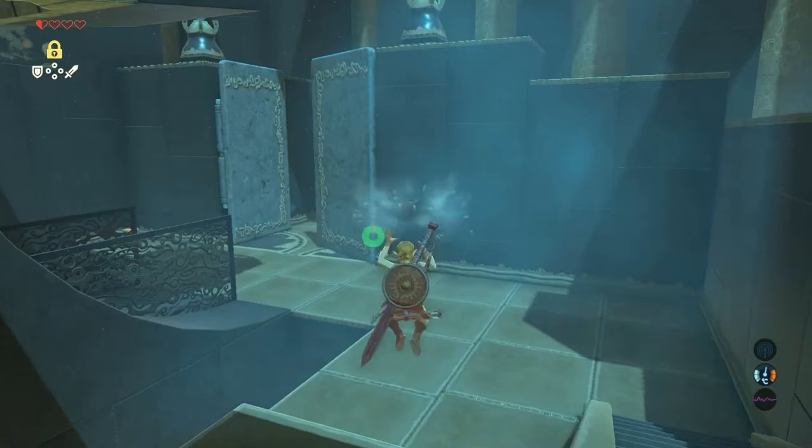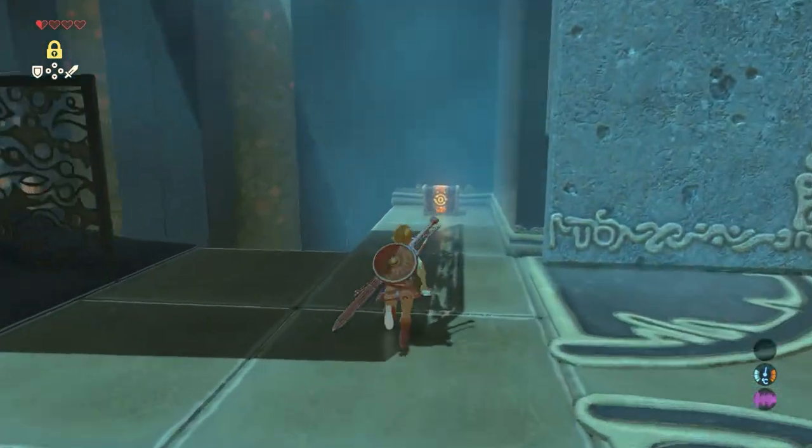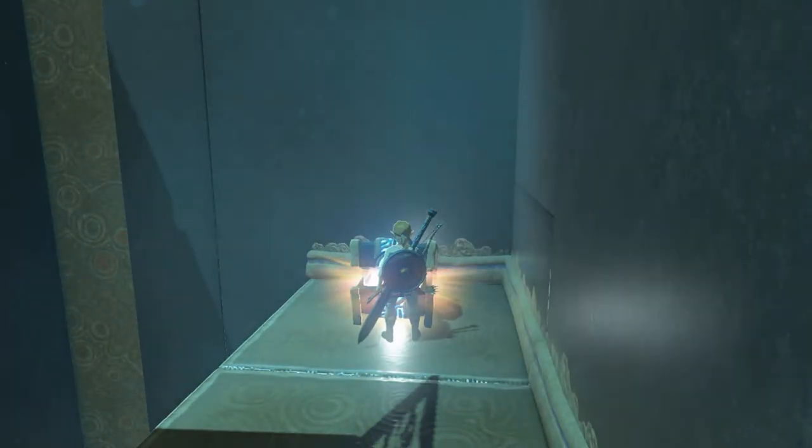Now get down. Before you go through the door, open the chest — inside is an ancient core. Now you can continue to follow the path.